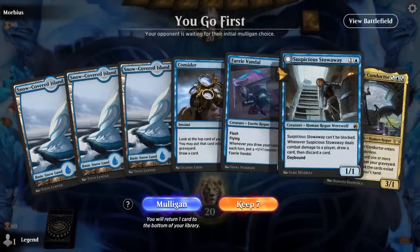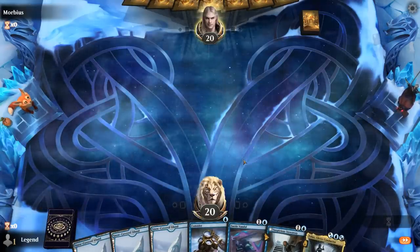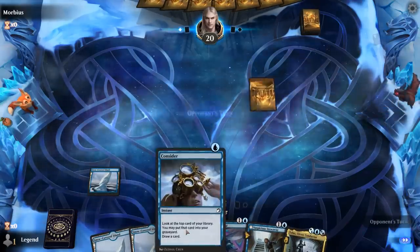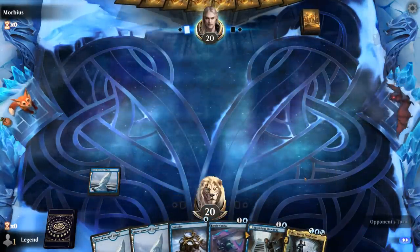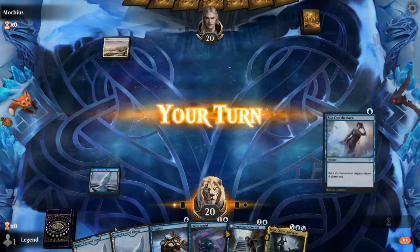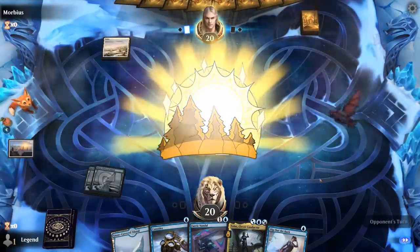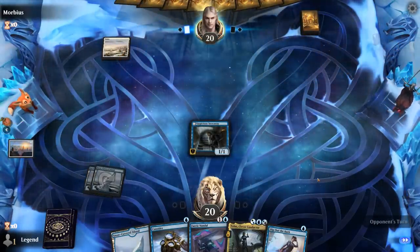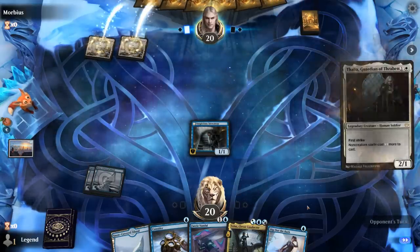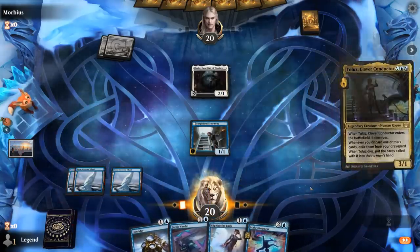Okay, we're on the play with a keepable hand. Got our turn-2 Vandal or Stowaway, combining nicely with Clever Conductor. I'll hang on to Consider since that's a way of growing Fairy Vandal as well, although between Stowaway and Conductor we have a lot of card draw. The opponent is on a white deck and they'd better have a turn-2 play here; otherwise our Stowaway will already transform. Thalia's a good one but we can still play Conductor.